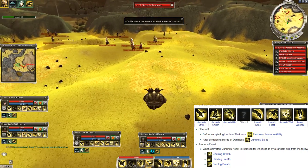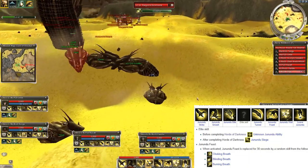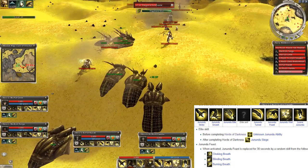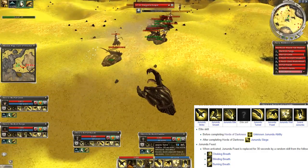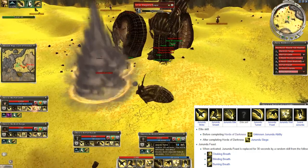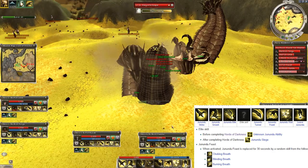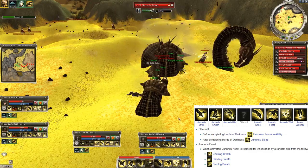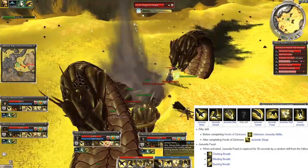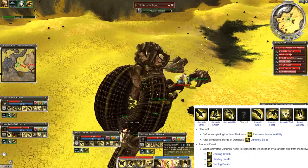The first 3 skills are attacking skills. The 4th is an elite skill called Jhonandu Siege — if you are doing this mission for the first time, this will appear as an unknown Jhonandu ability and you will get this skill later as you progress in the campaign. The 5th skill is the fastest movement speed skill in the whole game — it gives you 66% faster movement speed for 10 seconds. The 6th requires a fresh corpse to use and grants some additional damage or an interrupt skill. The Jhonandu Wail is our best self-heal but only works if there are no enemies in earshot. And finally, if you want to leave the Jhonandu, use the 8th skill.